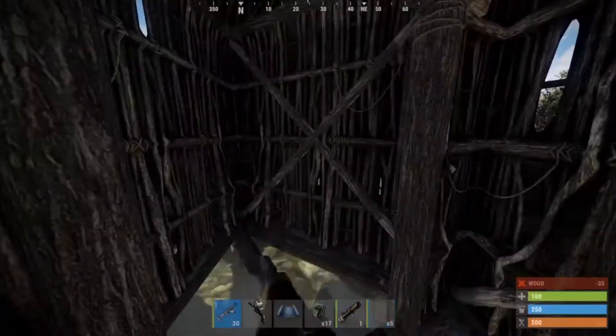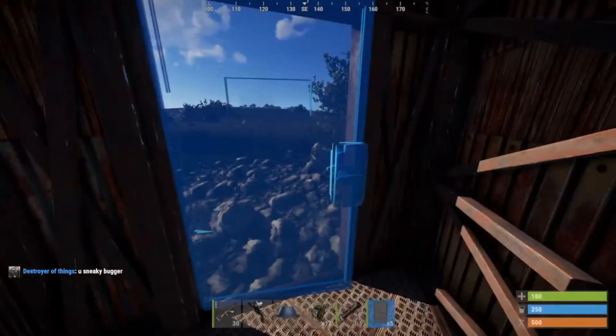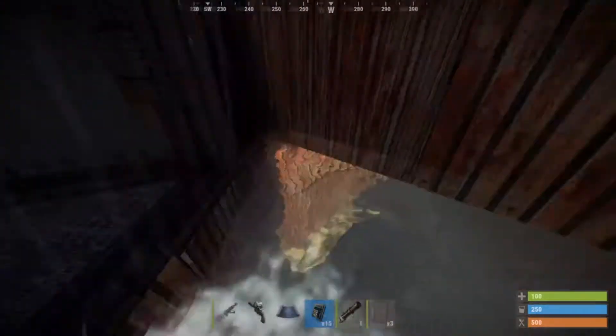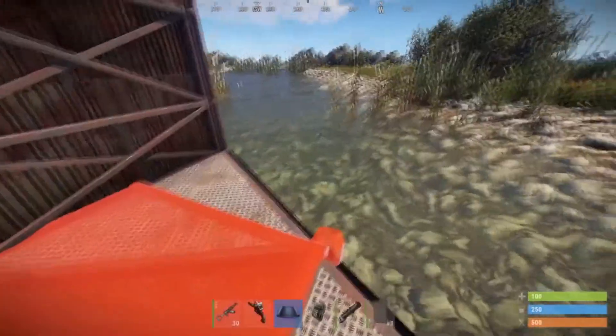Upgrade all the walls to sheet metal. Once that's done, place the door here and the door here, making sure you lock them both. Then confirm the crouch mechanic still works — yep — and after that come through here and place the doors down.